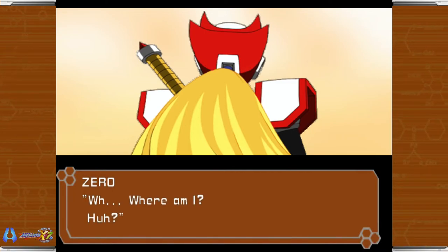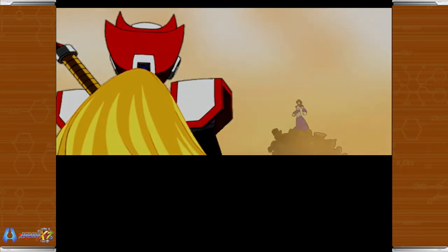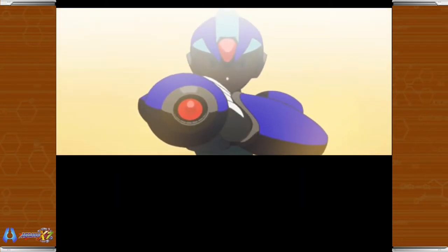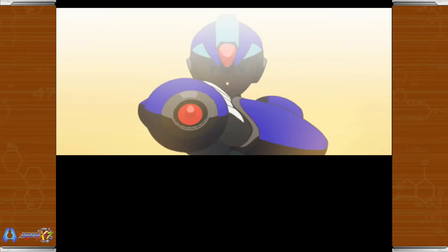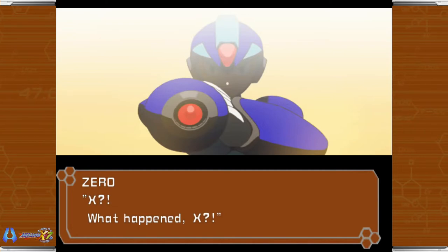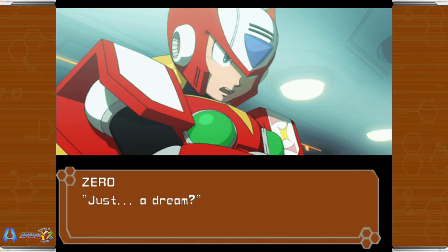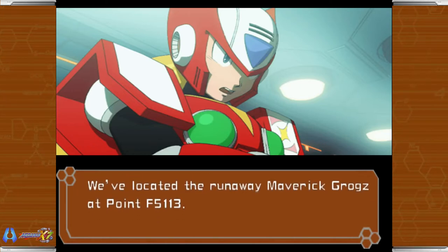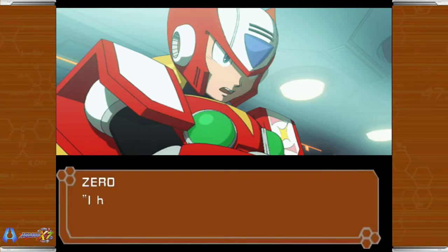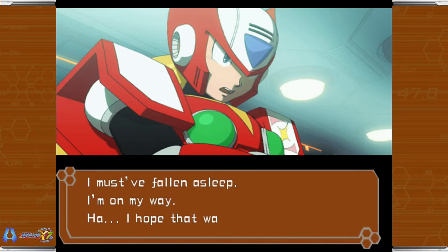Alright, now for the third ending with Zero. Where am I? Eliminate the Mavericks! Axel? What happened, Axel? Just a dream. Zero? Zero, do you read? We've located the runaway Mavericks at point F5113 — I want you to head there immediately. I hear you, Alia — I must have fallen asleep. I'm on my way. I hope that was really just a dream.